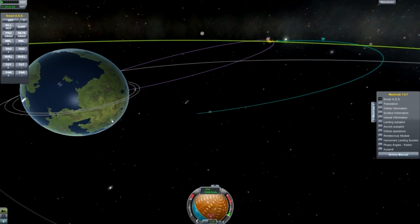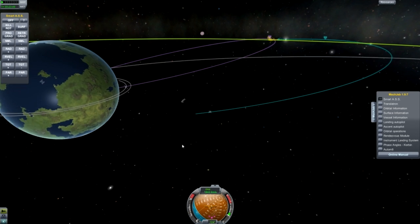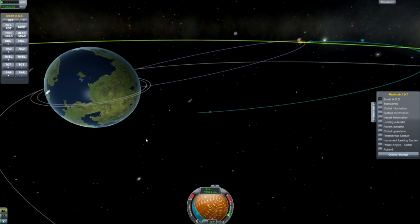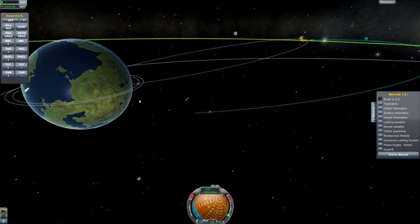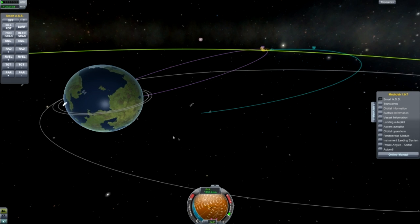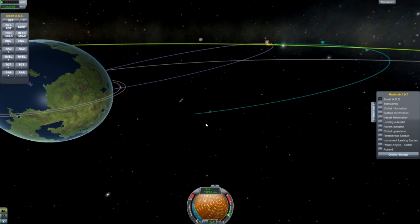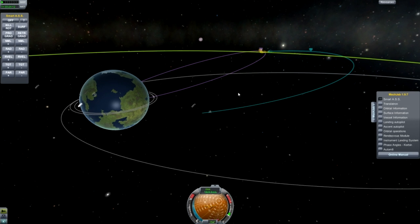The limiting factor in an orbit of a planet is actually its atmosphere. Like Kerbin — you have to be at 70k to actually have an orbit, or it'll decay and you'll crash into the planet and die. Same thing with Duna, I think Duna is 50k or 60k. Everything with an atmosphere, you have to have a certain orbital height or it decays, you crash into the atmosphere, and then into the planet.